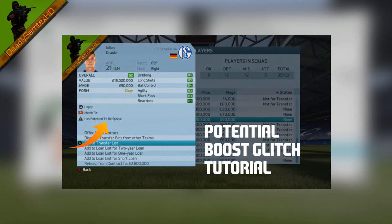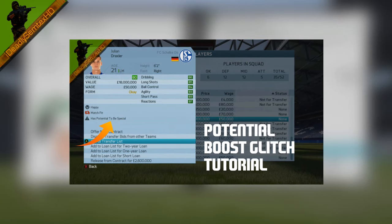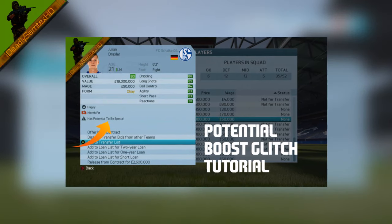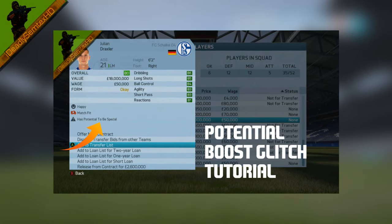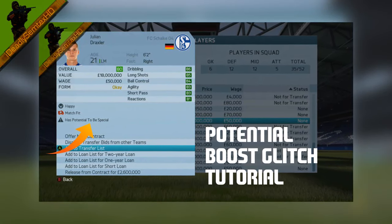This is a pretty cool glitch where you can basically turn a free agent or a player that isn't particularly good and doesn't have high potential into a superstar, just through kind of abusing the game. You could call it a glitch. I don't really use this myself, but for the purpose of this video there are people that would want to use this, so here it is.